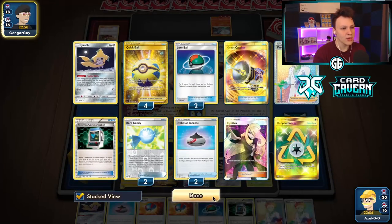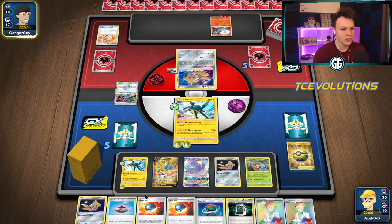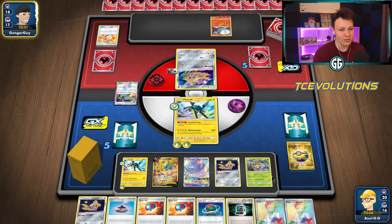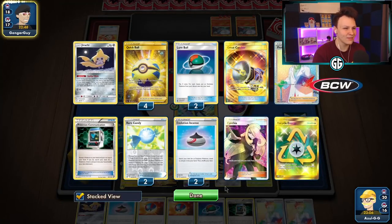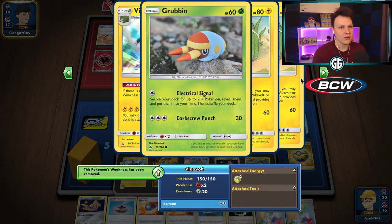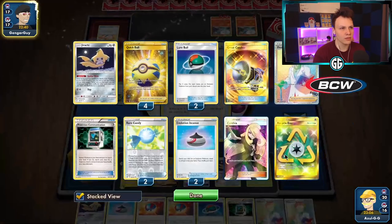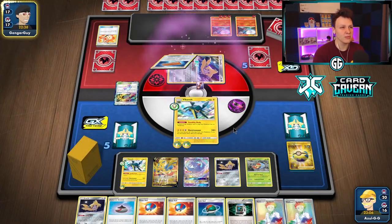We can get some Chargebugs back — maybe a Vikavolt too, but probably just the Chargebugs. If we get double heads we could attach one and put it here. We really need to find our Ordinary Rod so we can recover. Probably a Grubbin and something else — we prize a Grubbin, so we need that third Grubbin going. We do play one Ordinary Rod, but we're down to our third Lure Ball.